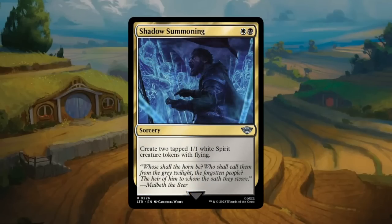Shadow Summoning: a white-black uncommon sorcery. Creates two tapped 1/1 white spirit creature tokens with flying. 1/1 flyers are easy to underestimate in limited but they can definitely end the game — if you play this early, damage piles on quickly, and removal can only take out one of your creatures. Best answered by opposing flyers or reach creatures. Other synergies like pumping the team can leverage the multiple bodies from spirit tokens. Shadow Summoning is pretty solid, definitely an incentive to go black-white. Gets a B.